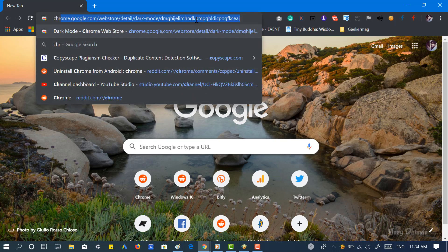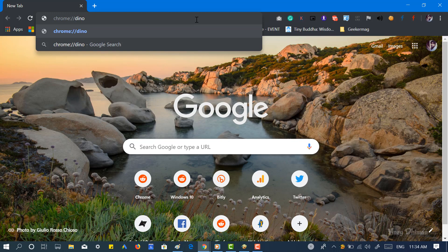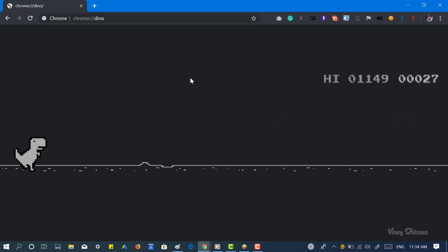You can play the Google Dinosaur Game without turning on airplane mode. Just open chrome://dino in your web browser and you'll be taken to an arcade mode where you can practice or play in a full window environment.